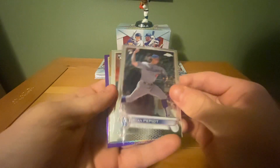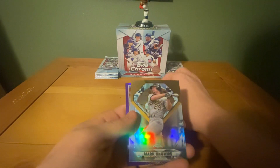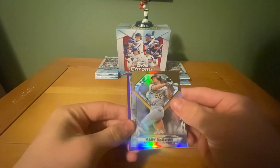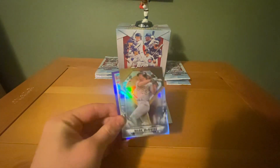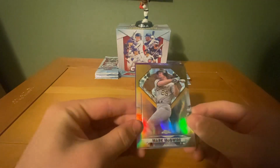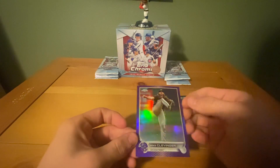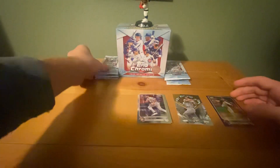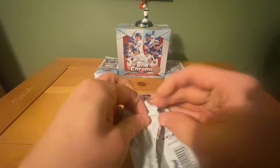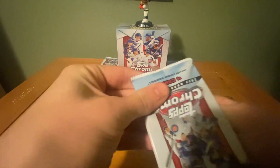Pack 1: We have a Ryan Pepiot rookie card — not bad centering-wise. There is a Joe Perez rookie card. We have a Mark McGwire — normally it's a die cut but for some reason these didn't have die cuts. And we have a Mike Clevinger, which I wish we didn't even have after what he allegedly did. First pack: absolutely nothing.